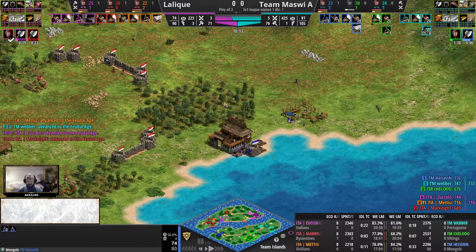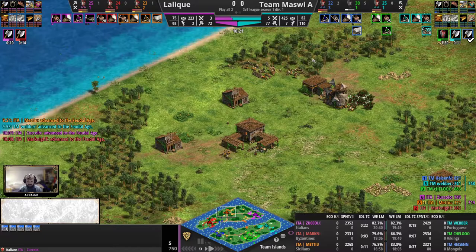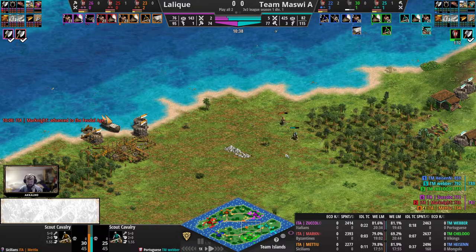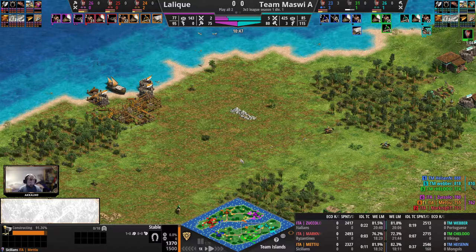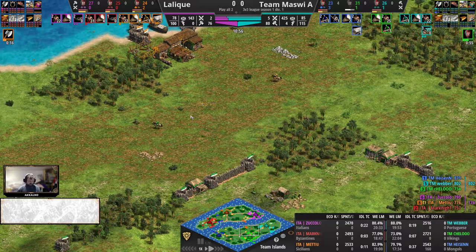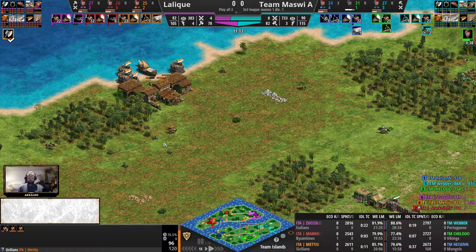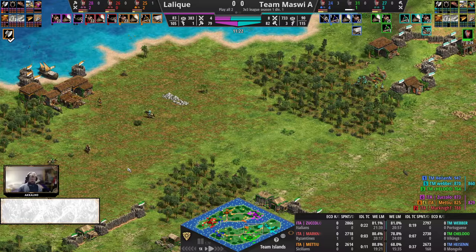Getting that spearmen out is also going to allow for swift dealing with the starting scouts of the opponent. Here comes the stable — Zucolo of course spotted as it starts building here. There is no denying that for Lalique for the time being, and they will have to resort to some quick wall to keep the aggression out. The Sicilians player not really walled at all currently. Mark Knight should be able to keep the aggression out. It looks like there's a landing from Lalique as well — here are the Sicilian scouts, and they are tougher to defend against because you basically need your own scouts to hold them off, as your spearmen deal 50% less bonus damage. The same goes for the Sicilians archers — your skirmishers will deal 50% less bonus damage against them.